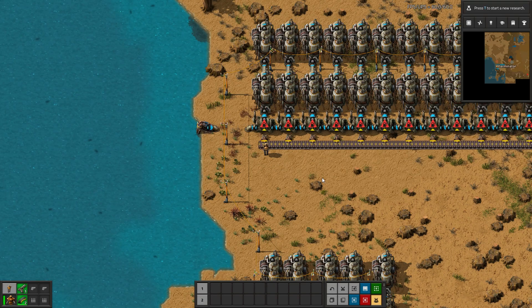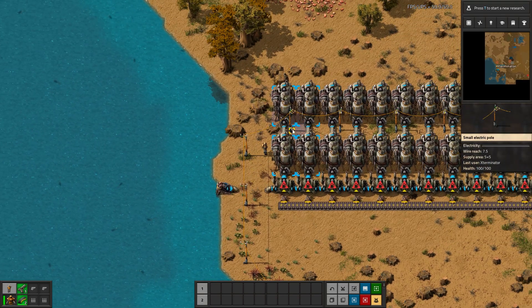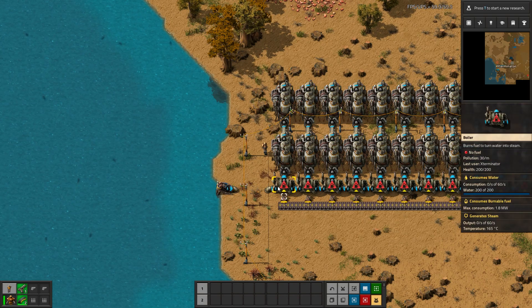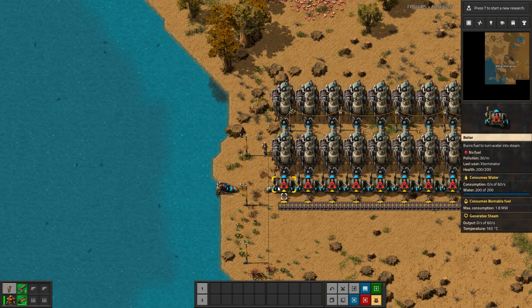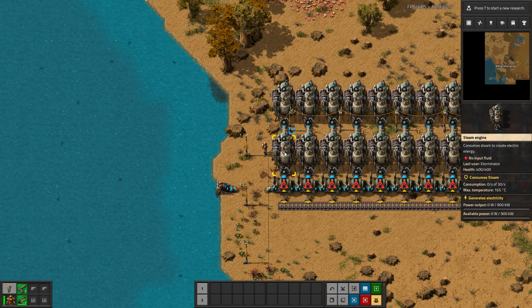So, how does the power itself work? It's very straightforward and logical, similar to real life, maybe slightly simplified. Essentially, we are taking water, which our offshore pump provides, sending it into boilers, which take fuel and heat the water to generate steam, which is then sent into the steam engines. The steam turns the turbines and engines within them to generate power. Pretty straightforward.